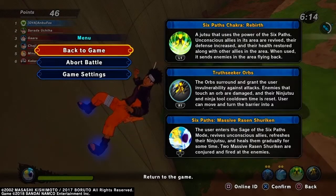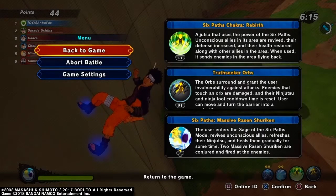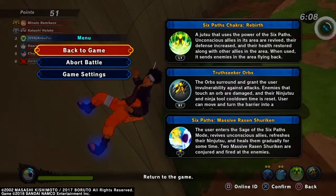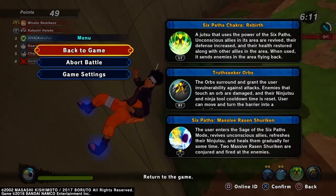The second jutsu is True Seeker Orb — the orb surrounds and grants the user invulnerability against attacks. Enemies that touch the orb are damaged, and their ninjutsu and ninja tool cooldown is reset. Users can move and turn the barrier into — I can't even read that — but you already know it's gonna be lit.